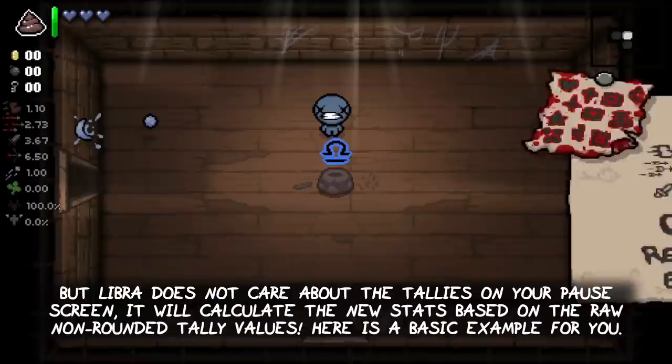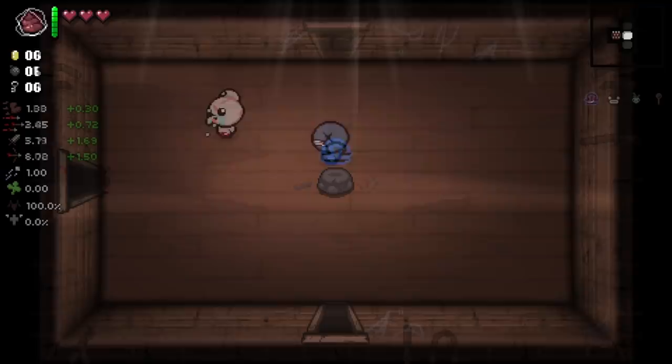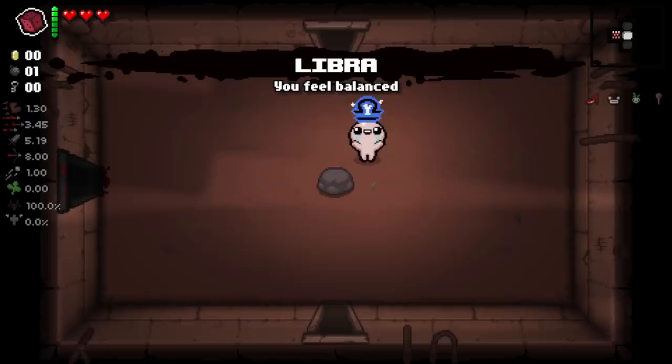But Libra does not care about the tellies on your pause screen. It will calculate the new stats based on the raw, non-rounded telly values. Here is a basic example that shows all 4 tellies being at 2, before and after picking up Libra. Libra just calculates the average of the 4 telly values and then forces all 4 stats to change to a new value that matches exactly the new determined average telly.